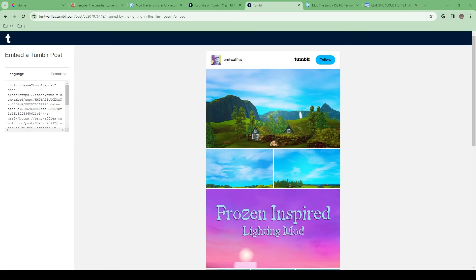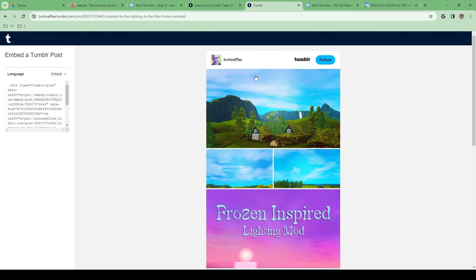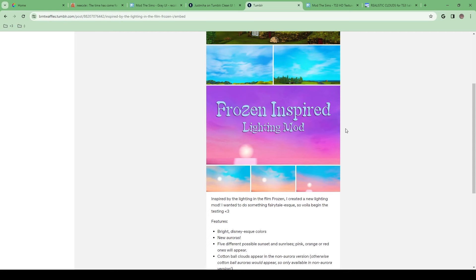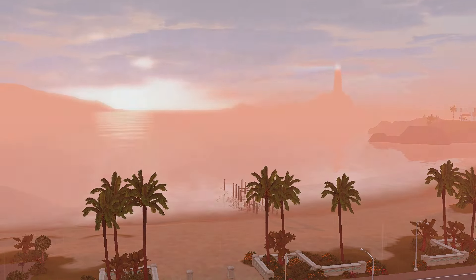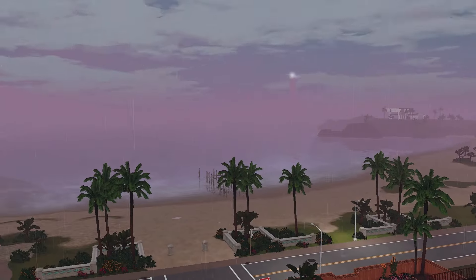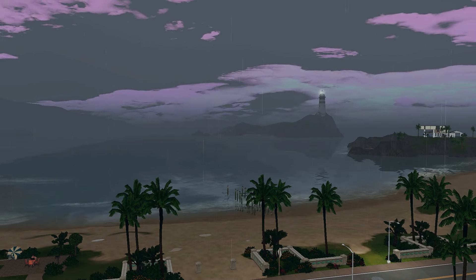The next thing I have in my game that is a must is the Frozen inspired lighting mod by Burnt Waffles. I'm sure everyone knows who Burnt Waffles is because they make so many lighting mods for Sims 3. There are so many on their website — you can pick which one you think looks best, but I have the Frozen one. I just think it honestly looks so pretty in my game. Look at how it's changing the lighting. This is literally gorgeous — it makes the sky purple and so many different colors. Look at the sky at nighttime, literally look at how pretty that is.